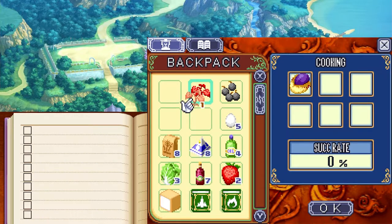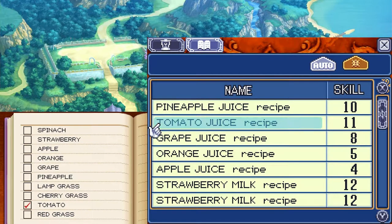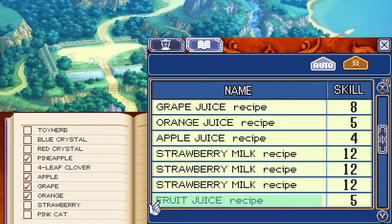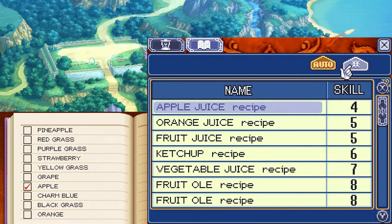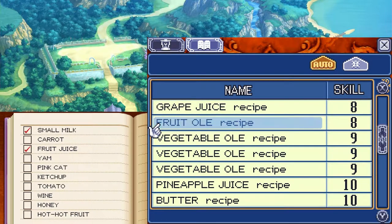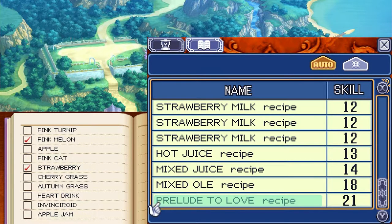At the mixer: one hot hot fruit, one red grass, and one gunpowder to make hot juice — the second-to-last recipe we have for the mixer. Skill increased, perfect timing. So we have every single recipe in the mixer except for one. Hot juice is a level 13 recipe — I had this listed as level 3, I'll need to fix that. Only one recipe left in the mixer.